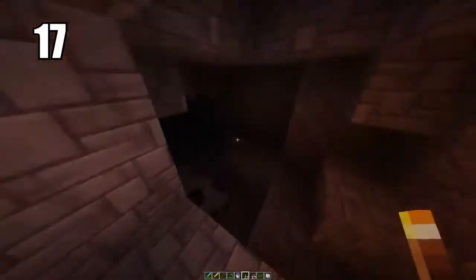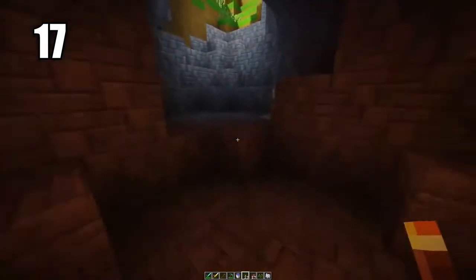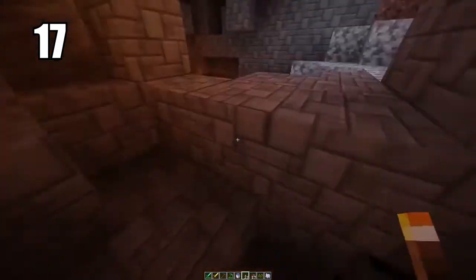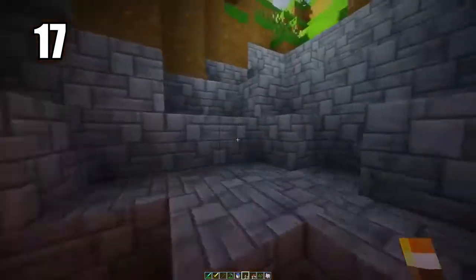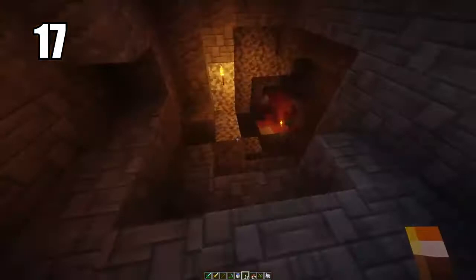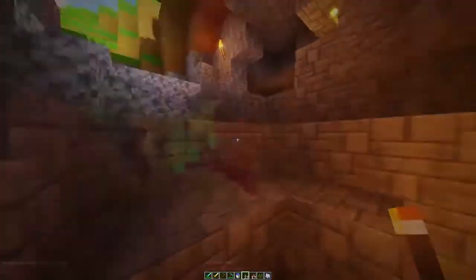Number 17 is placing torches on the ground to help prevent mob spawns better. When you're lighting up a cave, mobs spawn from the darkness, so if you light up the cave enough that prevents spawning. The most efficient way is to have torches on the ground where they carry the most light. You can put them on walls and in really dark corners too, but torches on the ground lighting a clear pathway is the best way to keep your cave safe.